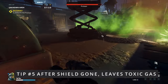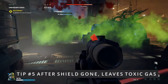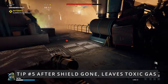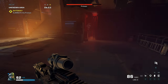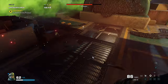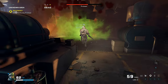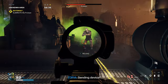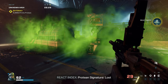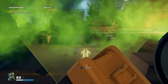Tip number five: after his shield is gone - you can see up there the shield is gone - that's when he starts leaving a trail of toxic gas, and it does damage if you get into it. The best way to handle it is to walk or run in large circles around the whole area, so you have less chance of running into the gas. Like right here I kind of trapped myself, so that wasn't too smart.